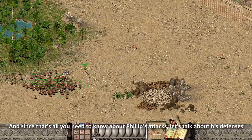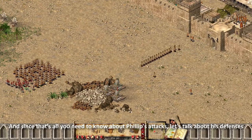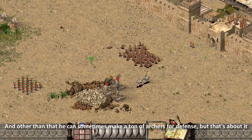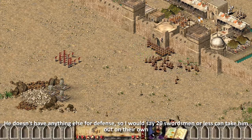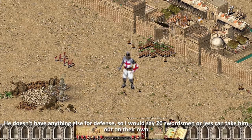And since that's all you need to know about Philip's attacks, let's talk about his defenses. The only things you need to worry about are the tower ballistas. Other than that, he can sometimes make a ton of archers for defense, but that's about it. He doesn't have anything else for defense, so I would say 20 swordsmen or less can take him out on their own.